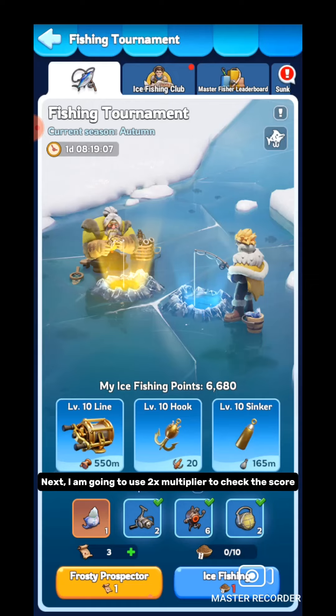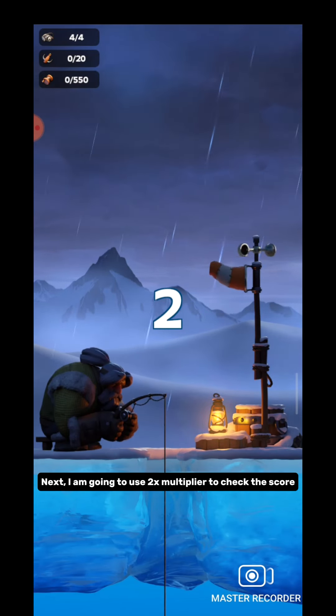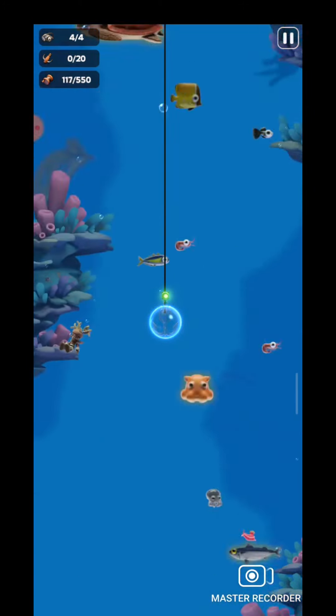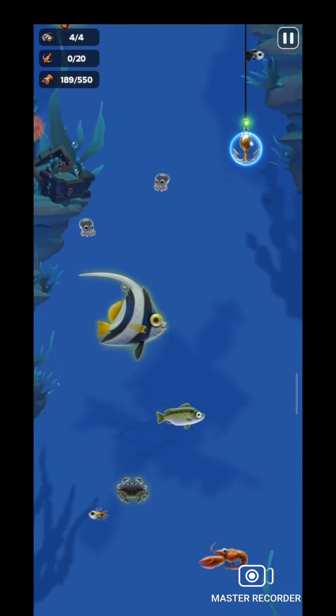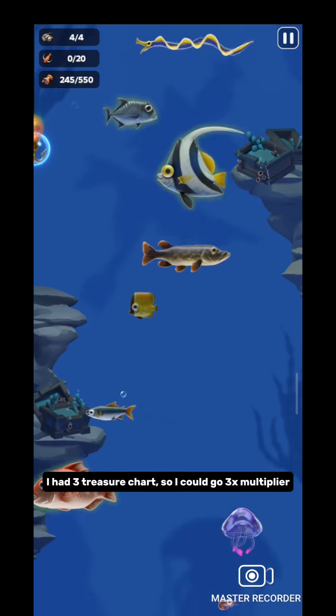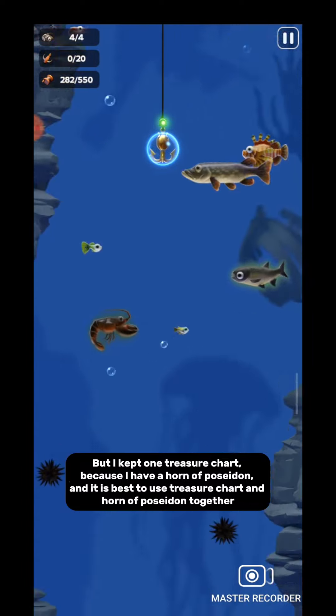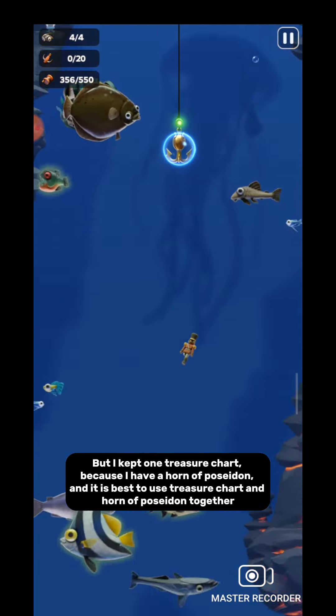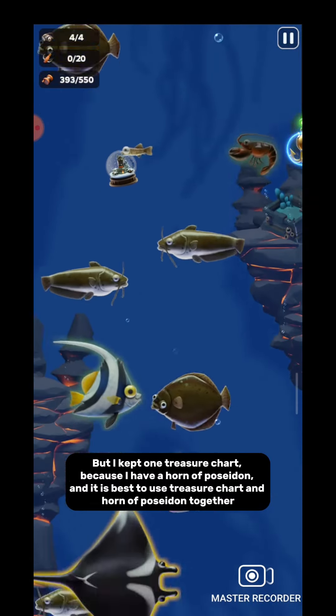Next I am going to use a 2x multiplier to check the score. I had three treasure charts so I could go 3x multiplier, but I kept one treasure chart because I have a horn of Poseidon and it is best to use the treasure chart and horn of Poseidon together.